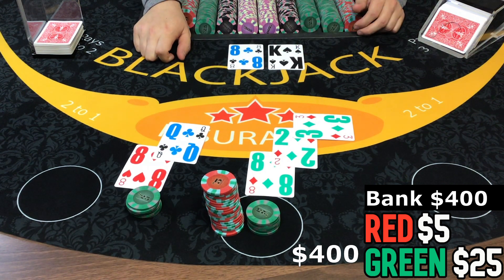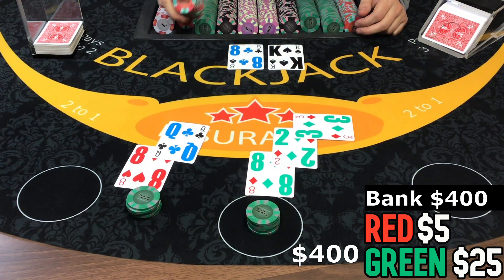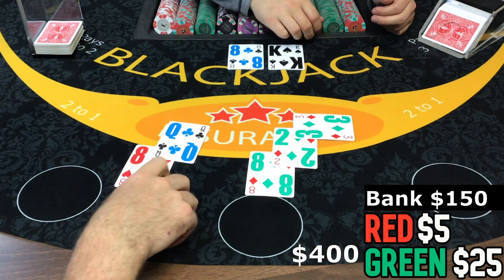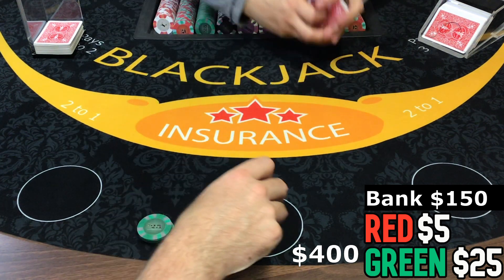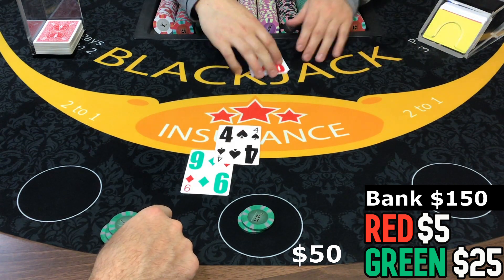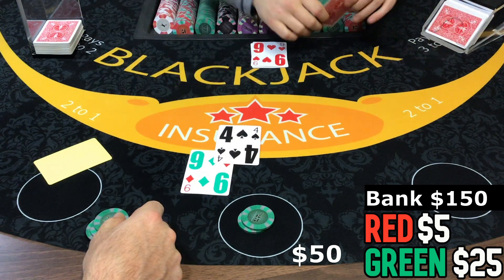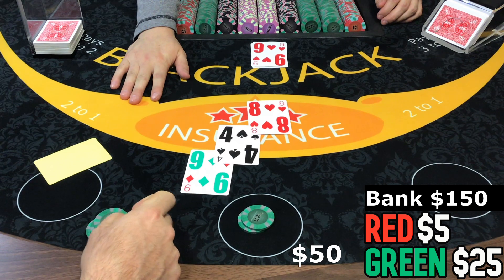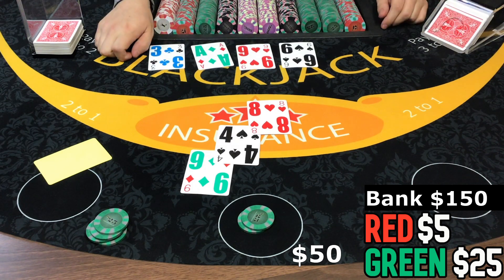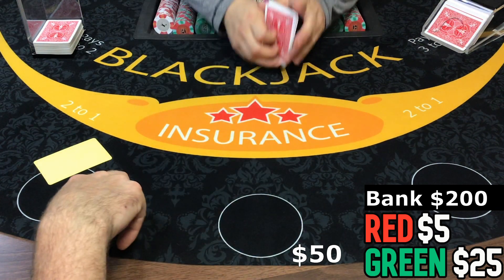Uh oh, so we do have a push here, but we're gonna lose here. I got $150 to work with. 13 and the cut card. 21 — oh wow, king, 16, 19. And a shuffle.